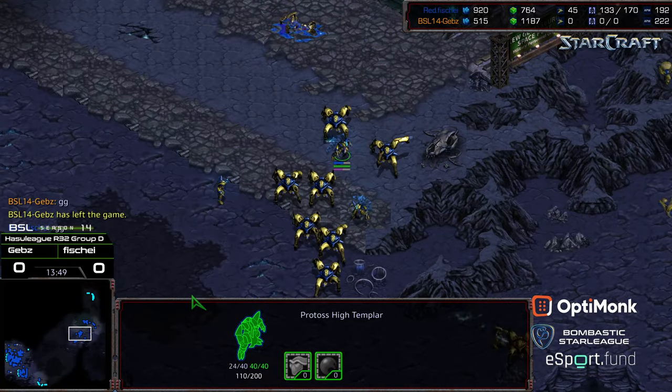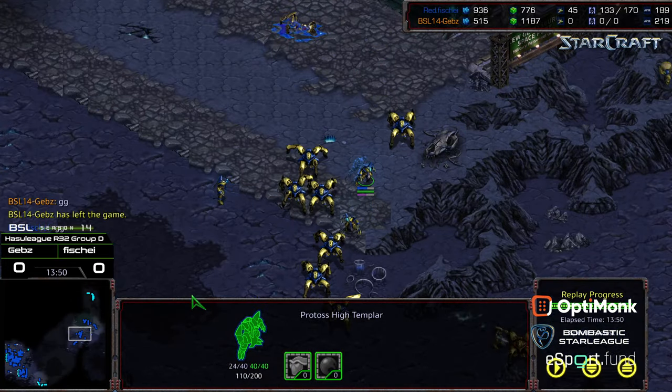And there's GG — just overwhelming troops. So despite what I said in the opener, Fisheye made the Dark Templar work. Lessons for Diggity in PvP. Hope you guys enjoyed it. Fisheye advances to Round of 16. I'll see if I have any other replays for this group. Thanks for listening.